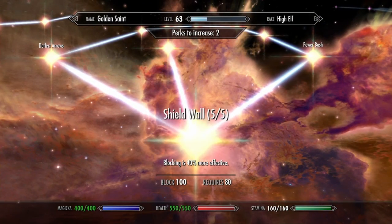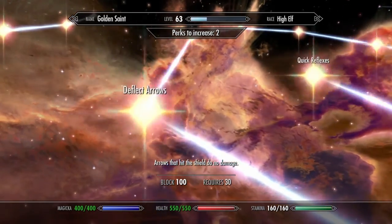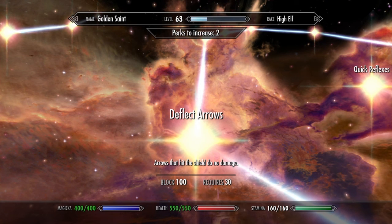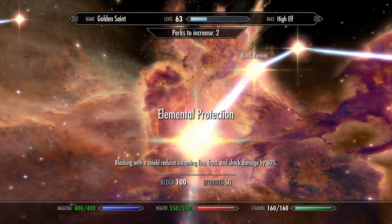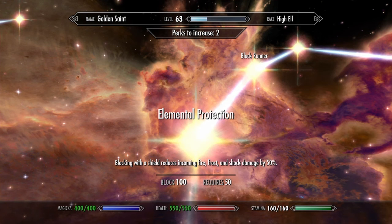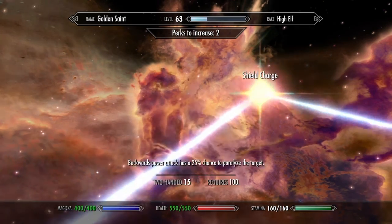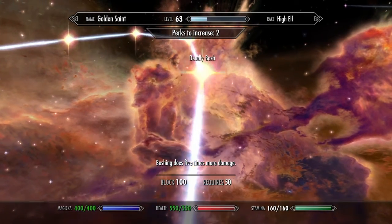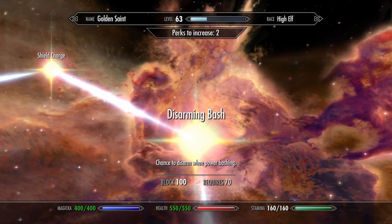You also want to fill out the block skill tree. Max out Shield Wall so blocking is 40% more effective. Then Quick Reflexes so time slows when blocking power attacks — pretty helpful; you don't even have to keep your shield up, you can drop it and start slashing them. Deflect Arrows so arrows that hit your shield do no damage. Elemental Protection — fire, frost, and shock are much less effective if it hits your shield directly. Block Runner lets you move faster with a shield raised. Shield Charge — sprinting with a shield knocks down most targets. Power Bash and then makes it five times more deadly. And then Disarming Bash — bashing people can disarm them.